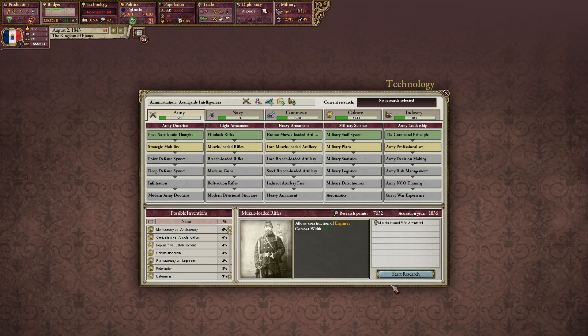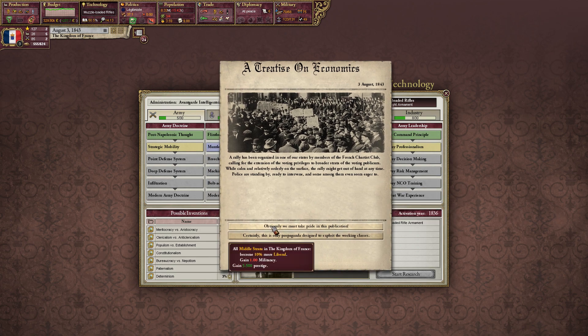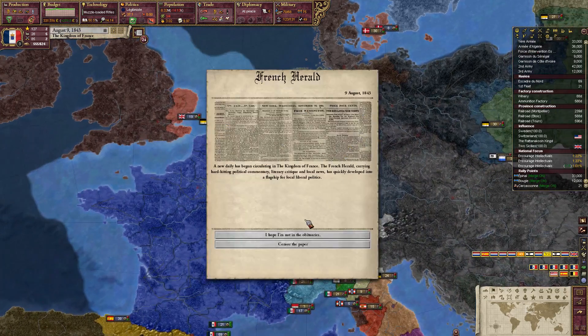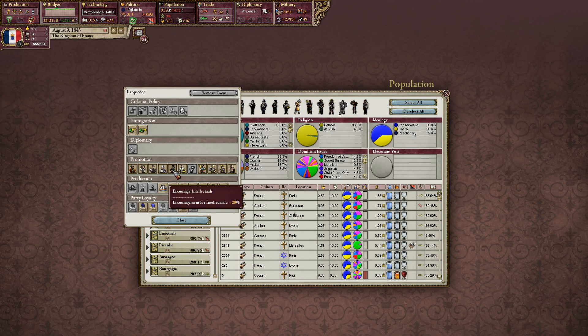Let's try and get some engineers going. A treatise on economics — I don't want people to become political, absolutely not. Censor the people.